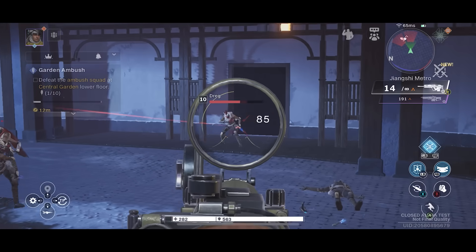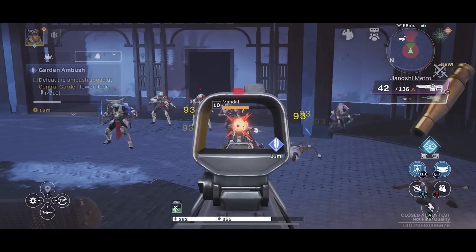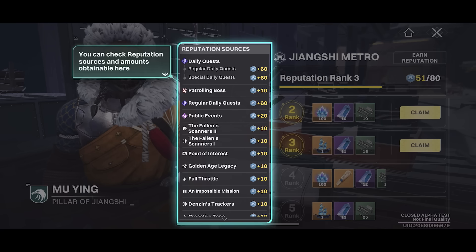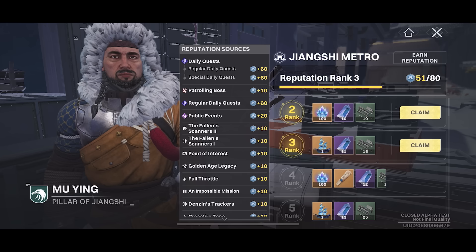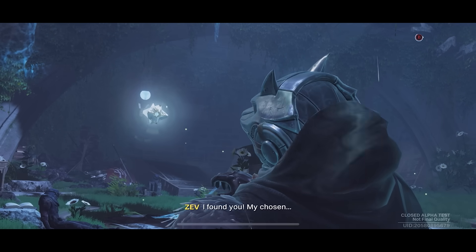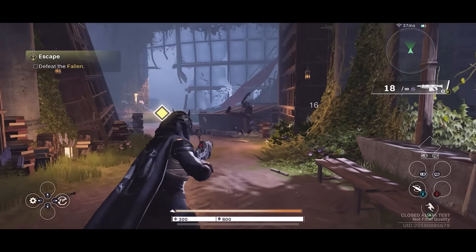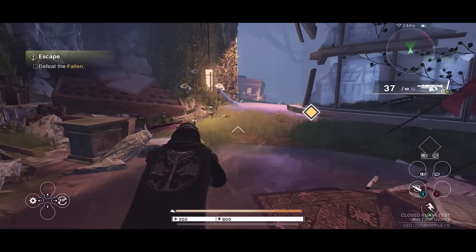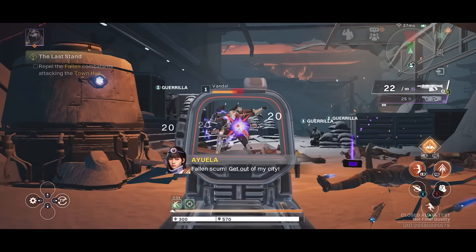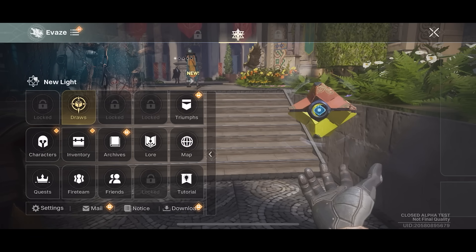The gameplay of Destiny Rising may be surprising to some — it actually does feel like a Destiny game. You have familiar weapon sounds, firing and footsteps, and when rewards and items drop, it plays the exotic sound. You start in a basic tutorial mission where your ghost resurrects you and you learn the controls. There are customization options to change your guardian's voice and appearance. You can switch between first and third person modes, there's a ping system, chat, emotes, sparrows, quests, and rewards.